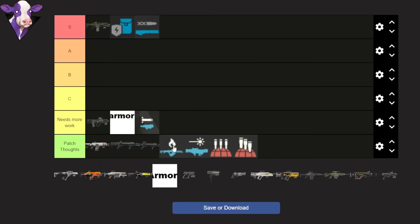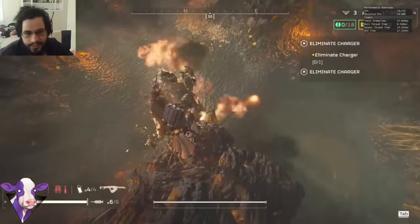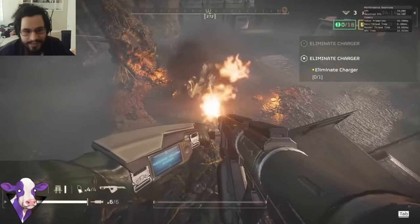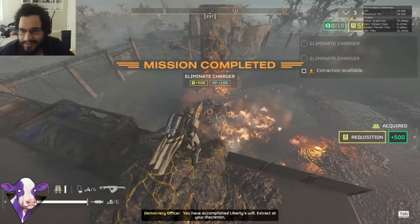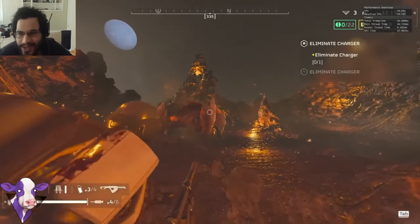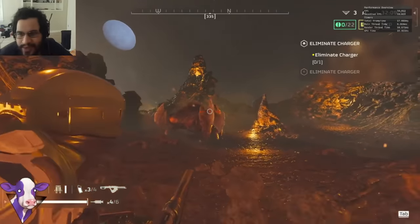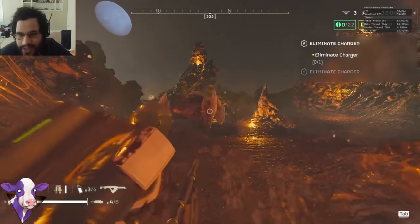Now let's talk about everybody's fan favorite right now — the Flamethrower. I'm going to rank this in high A tier. The flamethrower is finally usable and I'm actually very happy about this. I'm going to be posting a specific flamethrower video going over the mechanics and how I'm killing chargers this fast — but the flamethrower is actually usable now. And by the way, it's only for bugs, not robots, because this is a close range weapon. A lot of the times when you're fighting robots, they're at a long range.